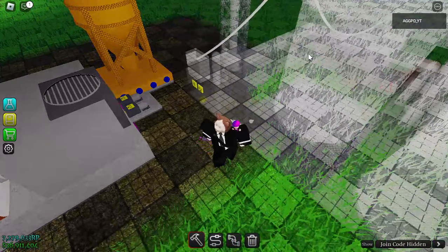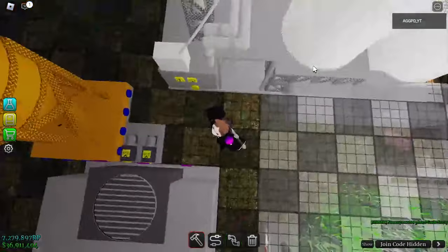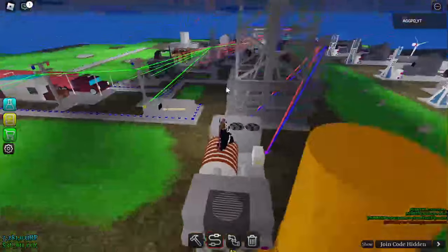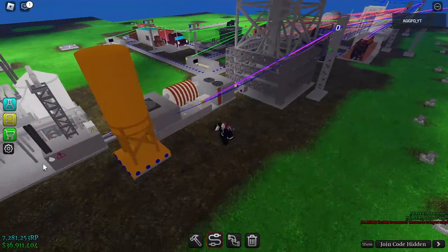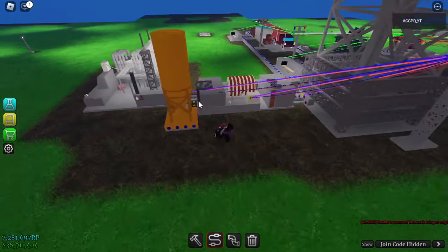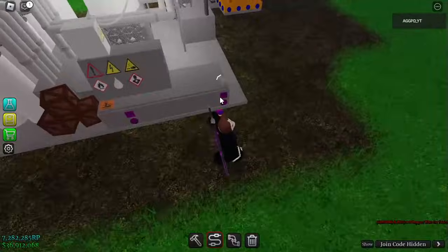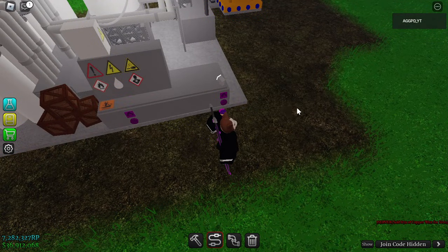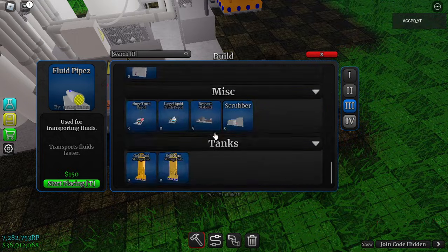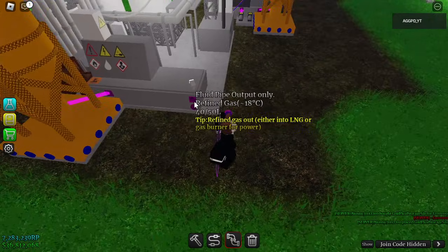Now we need to refine the water-free gas in the gas refinery. Here it is — just add it right here so it's easy to pipeline. Give it power, and now water-free gas is being refined into refined gas and residue. We need to store the residue in a silo as well.